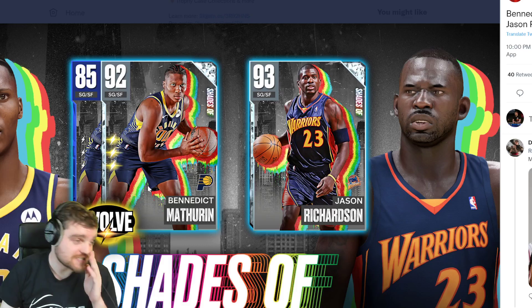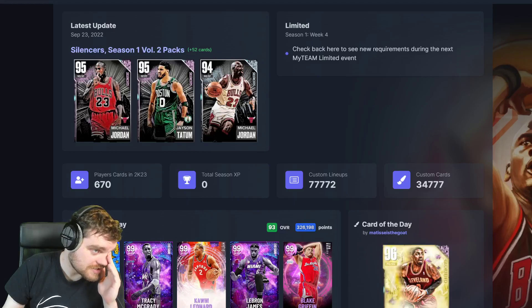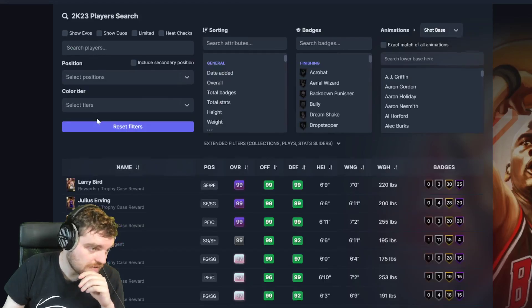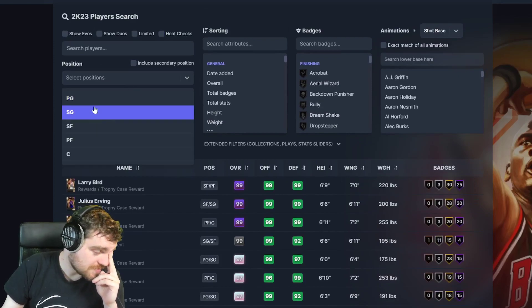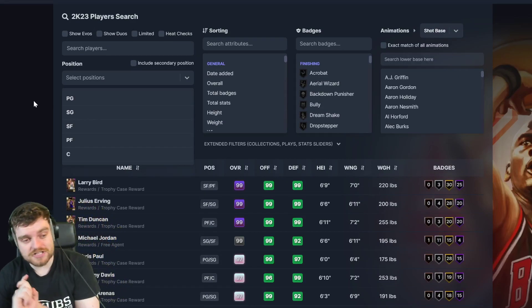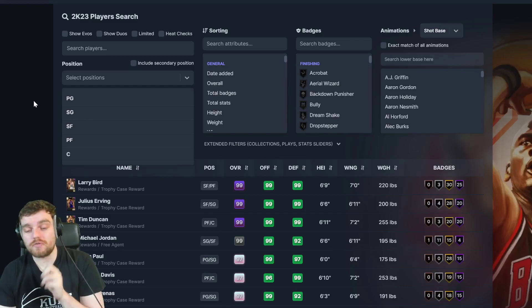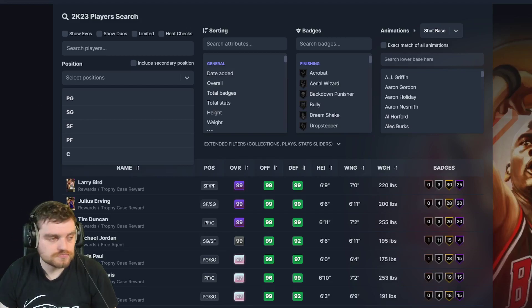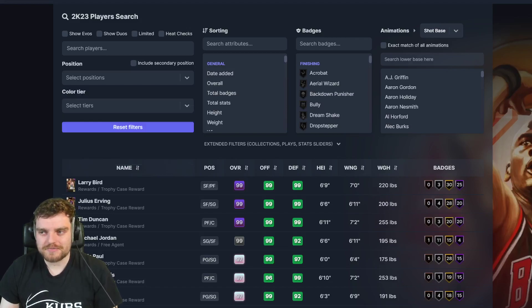But that shooting guard position is so damn stacked. In the last two weeks we've gotten Danny Green, Achea Bajie, the Michael Jordans, Reddish, glitched Jaylen Brown who's free, and a load of other players like that. The small guard position is so damn stacked. But yeah, that's the video - thank you guys for watching. Please like, comment, and subscribe.